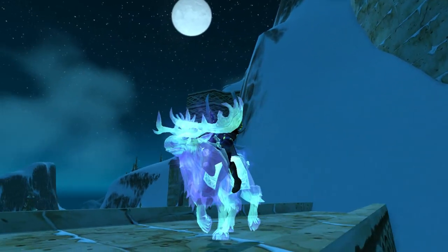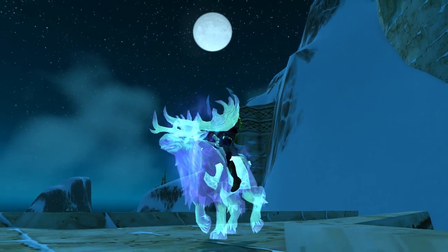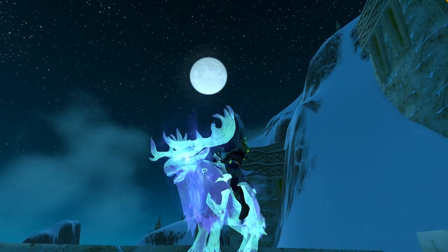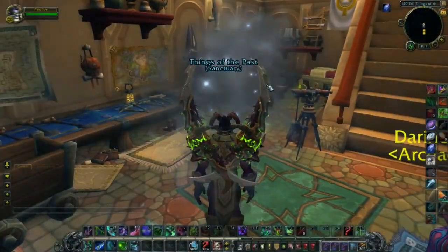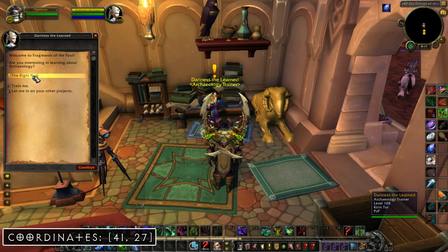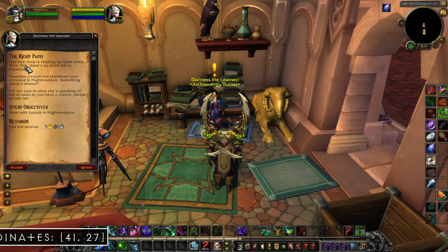This one is pretty important because it eventually leads to the Spirit of Ishiro Moose Mount. Keep in mind that all of what you're about to see is from the beta, so any of this is subject to change. You obtain this quest from the NPC Derenis the Learned at coordinates 41, 27 in Dalaran. She'll offer you one of these Archaeology quest chains once every two weeks.